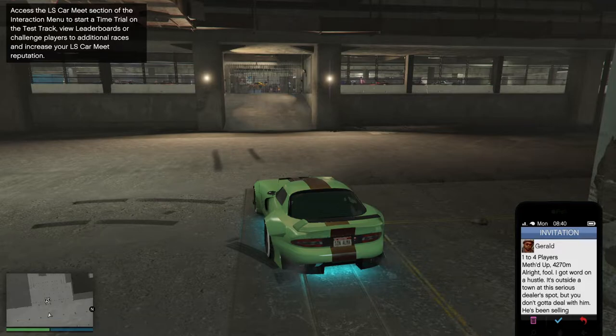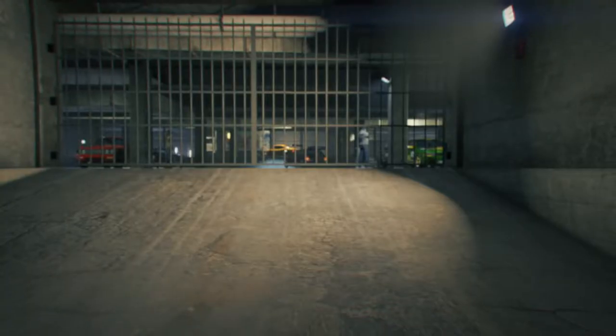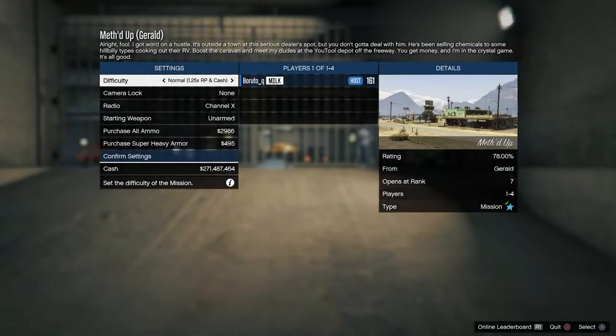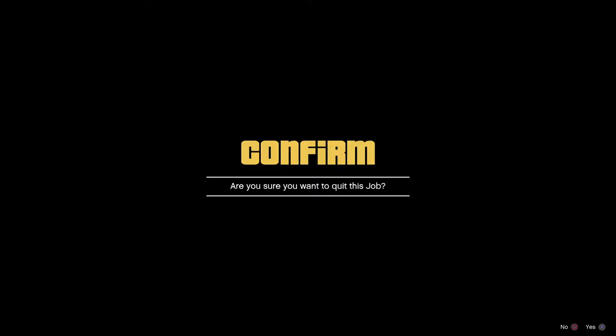Drive up and it'll pretty much freeze right there — press X. You don't have to choose Exit or anything, just press X on the job and wait a few seconds. You'll get a glitchy screen; don't worry about it. Then quit the job — press Yes — and wait about five seconds.